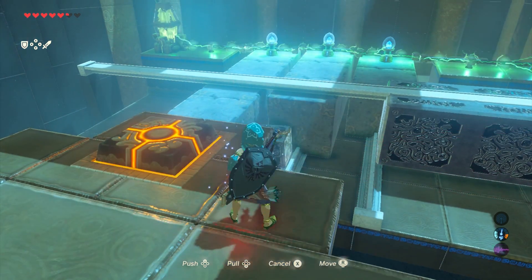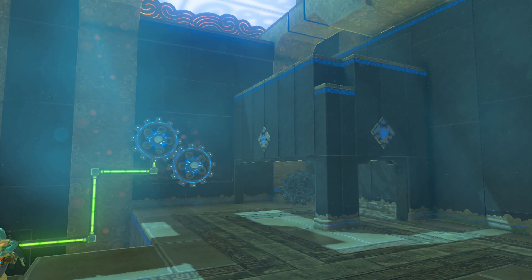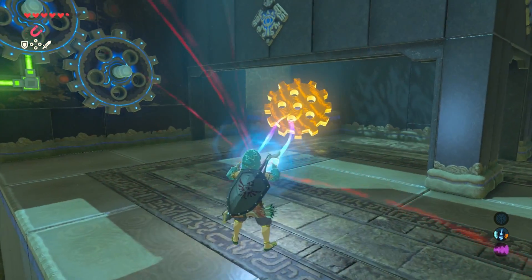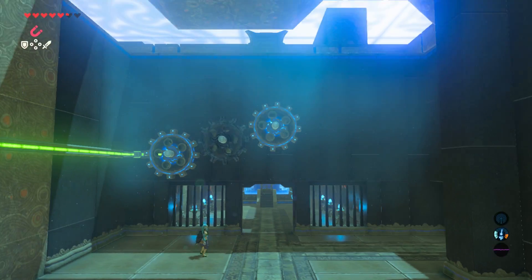Setting it in place will keep it locked in and will open the gate, revealing a gear inside. Grab the gear, put it in place, and you've solved all the puzzles. At this point, go talk to the monk and claim your prize.